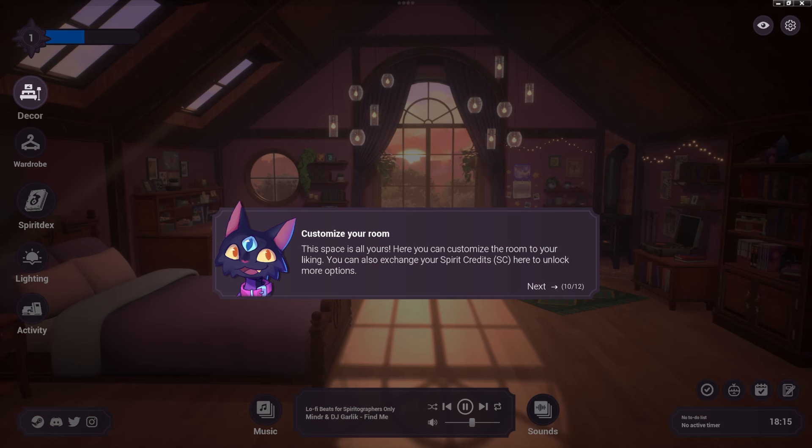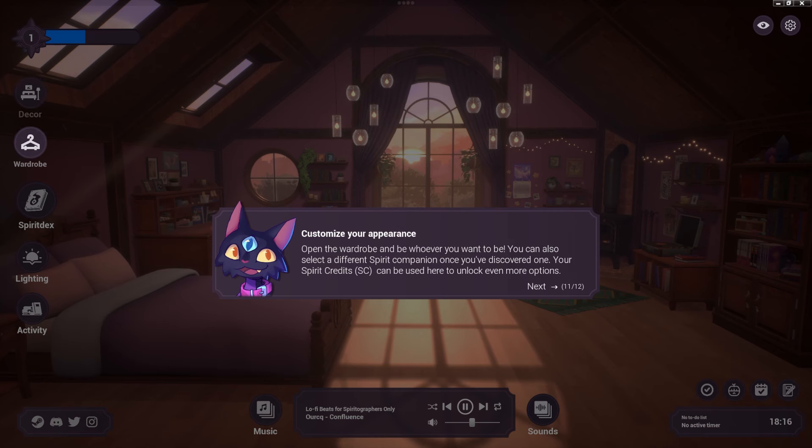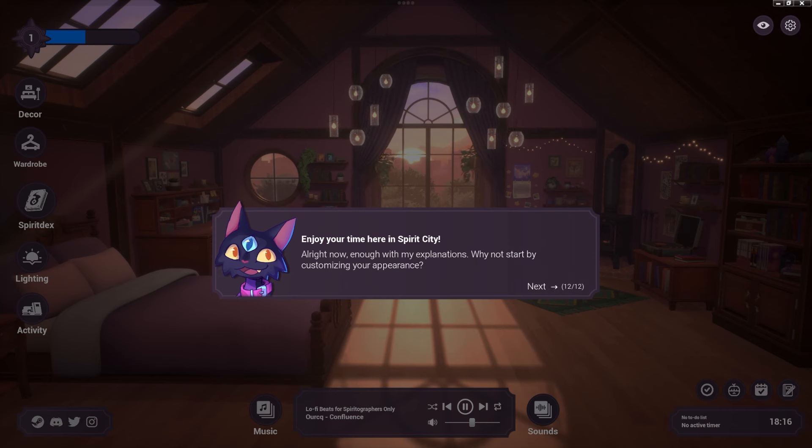You can customize your room and exchange Spirit Credits to unlock more options. The devs plan on adding more spirits and content in future updates and potentially paid DLC too, which is fantastic. I could see this game adding really cool stuff, so if you enjoy it, definitely support them. You can also open the wardrobe, be whatever you want, and select a different spirit companion once you discover one.